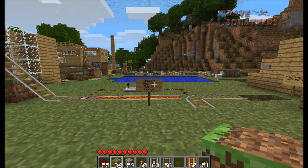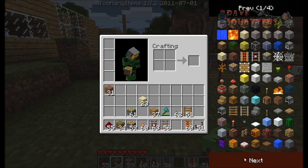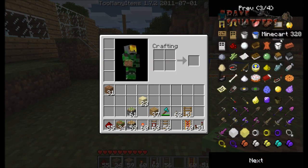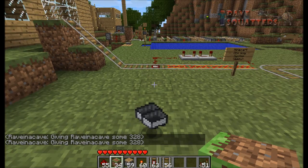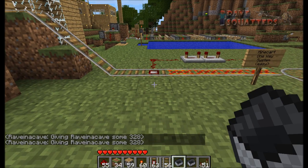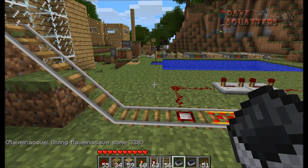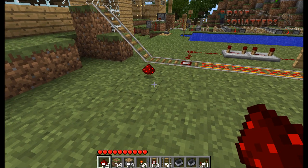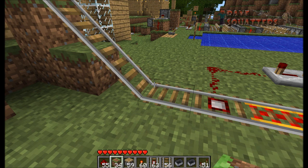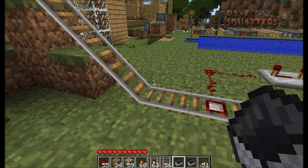Hey guys, welcome back, it's Rave here from Rave Squads. Today I'm going to be quickly showing you a minecart one-way system. We're going to be using a lot of these because we're doing this huge roller coaster, but this is also useful if you're going down mines and back up. Minecarts are sometimes getting hit by items because if an item's dropped, a minecart can't go past it for some reason - it's just something that needs to be fixed.